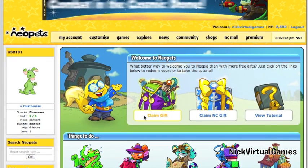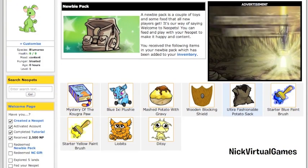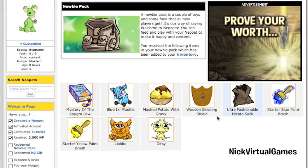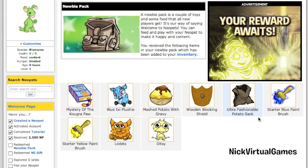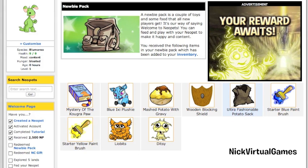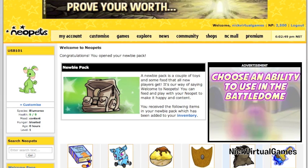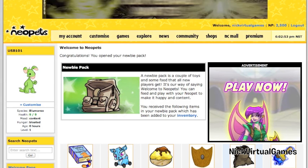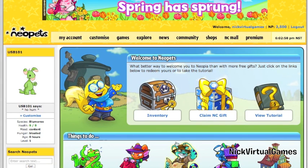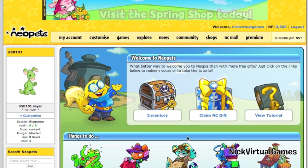Now we're going to redeem the newbie pack. Let's open this gift — congratulations, you opened your newbie pack! Here we have: the Mystery of the Kougra Paw, Blue XC Plushie, Mashed Potato with Gravy, Wooden Blocking Shield, Ultra Fashionable Potato Sack, Starter Blue Paintbrush, Star Yellow Paintbrush, and some Neopoints. You click items from the inventory, so let's go back to the welcome page.